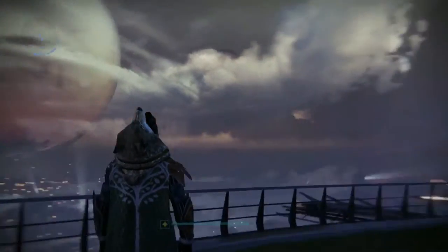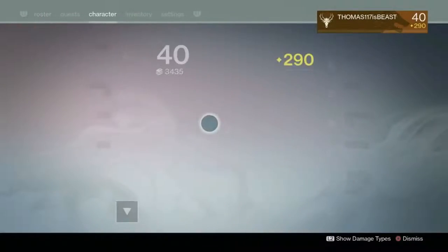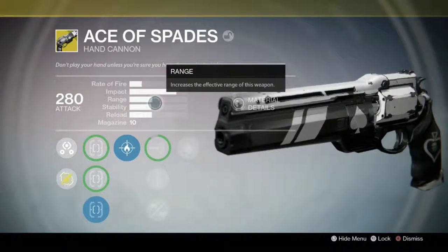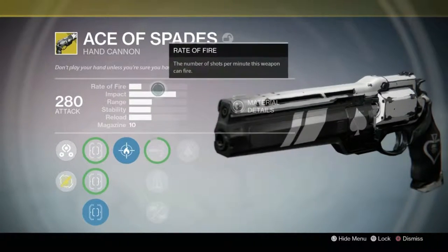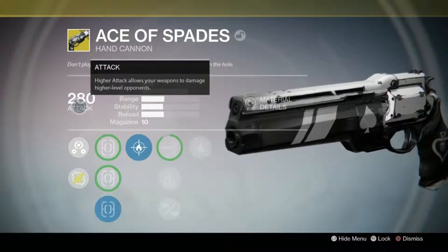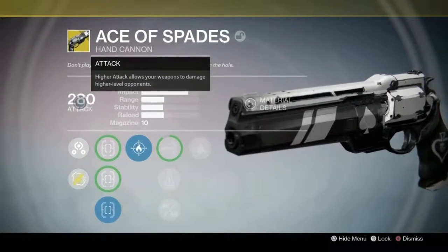We're back in the tower — now let's take a closer look at the Ace of Spades. Its description reads: "Don't play your hand unless you're sure you have that Ace in the hole." Not too sure what that really means, but that's pretty cool. It has 280 attack, and you can always infuse it to get it higher — no problem there.